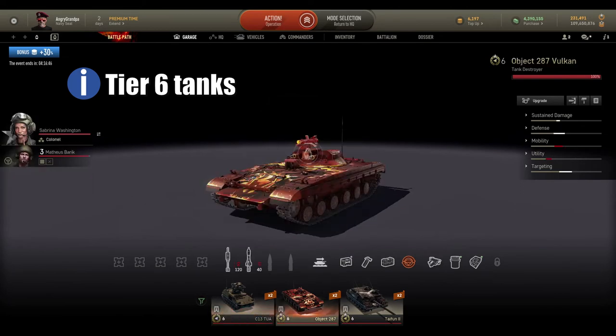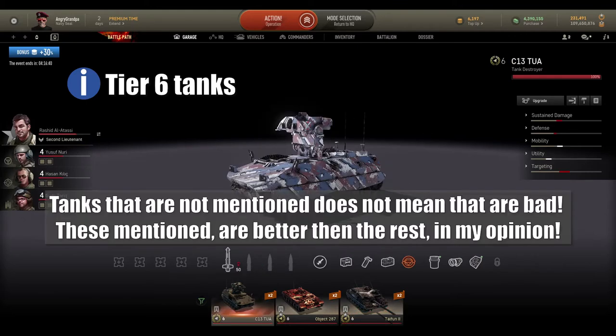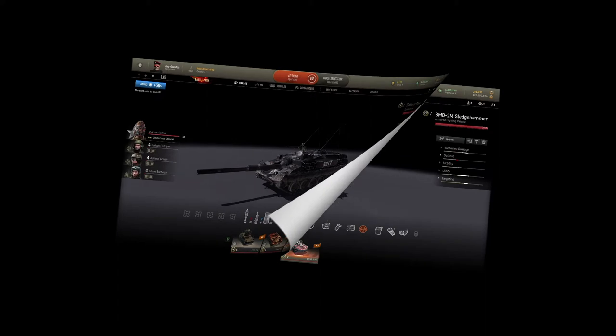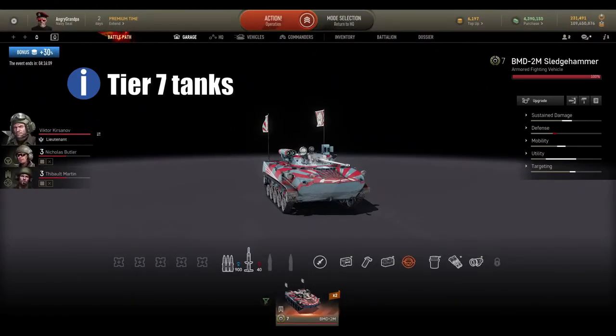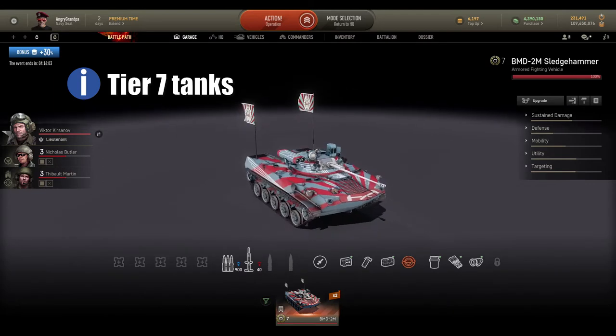At tier 6 for tank destroyers I go with C13 T2A, Object 387, or Typhoon 2. Most of the time I go with C13 T2A because it has AA squad, or Typhoon 2 when I need long-range sniping, support, or even spotting tanks.